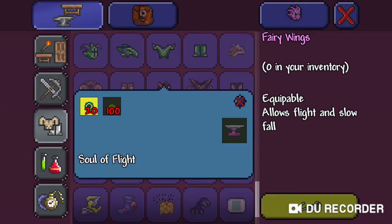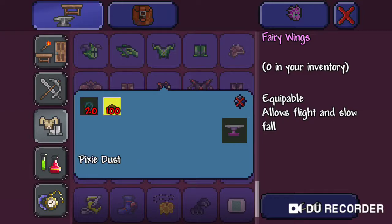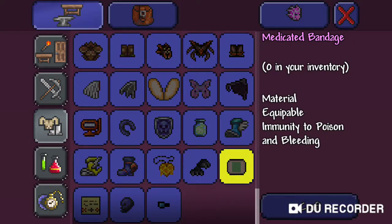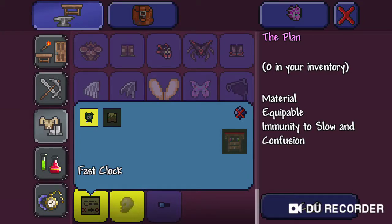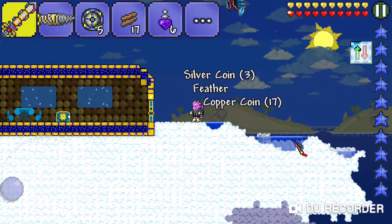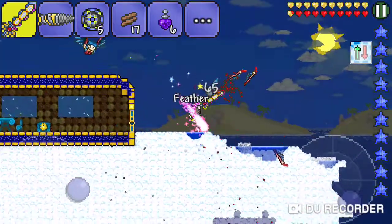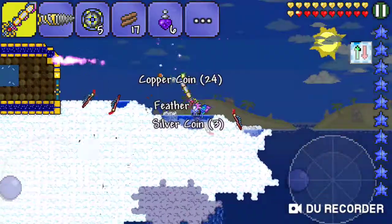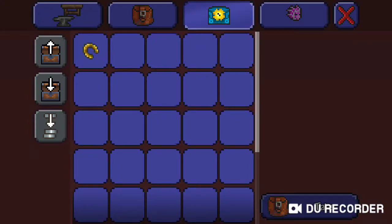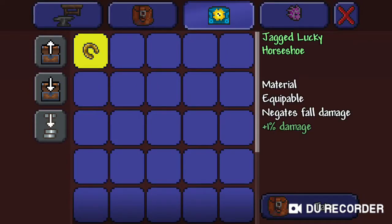We need 25 Souls of Flight — dang, that's crazy. I want to make those long beautiful wings that stretch down to the floor. Oh, that's really easy. I have like 200 Fairy Dust almost. I need a Poison and Bleeding cure. Those are an Adhesive Bandage. I want another one of those things to spawn — they're actually pretty cool, the Harpies.